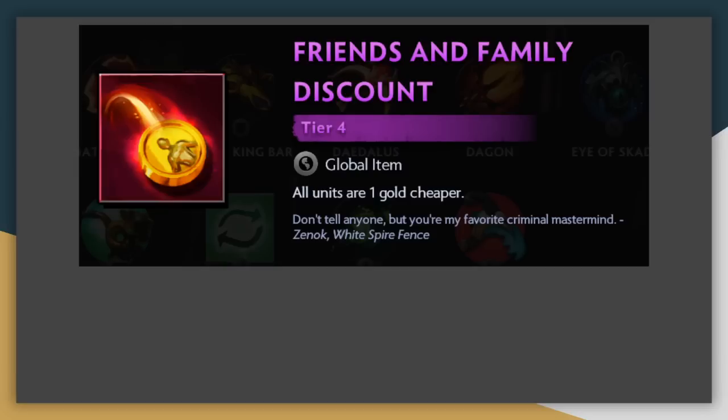Friends and Family Discount is only really useful if you get it early on round 20 via the Smuggler item. Any later than that, and you're really not looking to buy too many more units over the course of the game. It essentially only saves you one gold per unit that you're going to use in your lineup, and unless you're doing a completely transformational build or going for a lot of 3 star units, that number is typically only going to be like 5 or 10 from the point that you get this item — which is definitely not worth missing out on the higher impact items in this tier, or even some of the better items in tier 3.